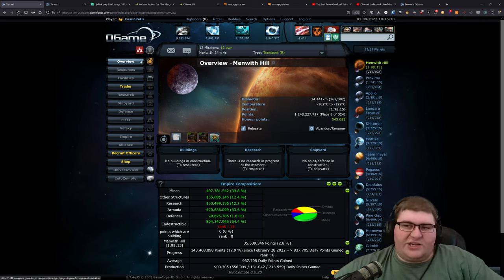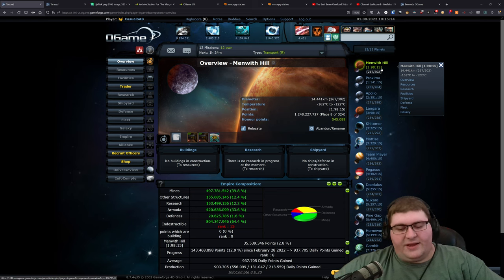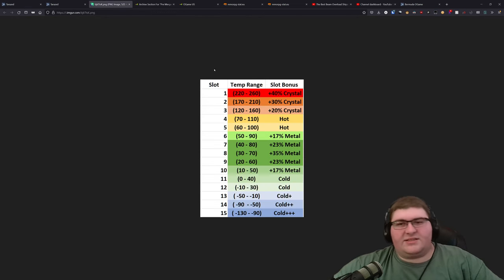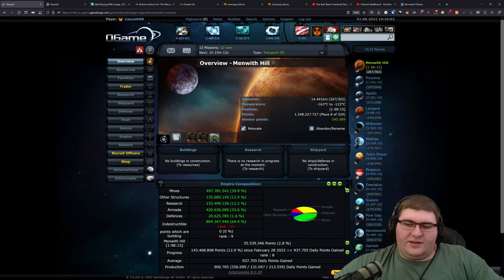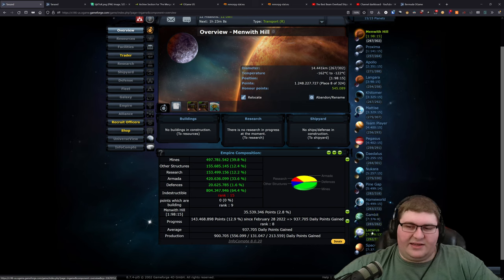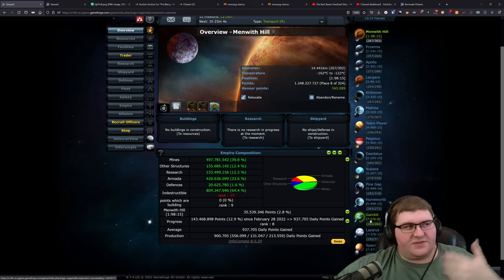For all of my planets, I generally try to get them in slot 15. This is more of a classic setup and not necessarily what you'd want to do if starting today. Slot 15 is the best for deuterium production — getting your planets as cold as possible will increase your deuterium production. Other slots have other benefits: slot 8 is really popular now because you get a lot of resources focusing on metal production. But when I developed the account, slot 15 focusing on deuterium production was the optimal way. There are two exceptions — planets not in slot 15 that are in a safe system with my alliance members for fleet saving.